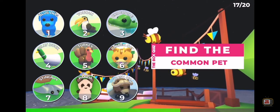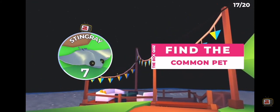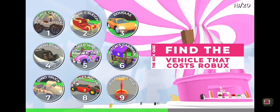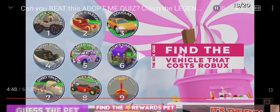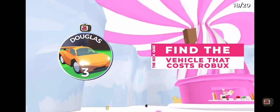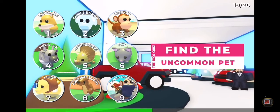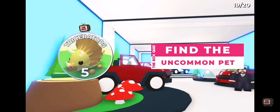Find a common pet. This is easy — it's gonna be Silly Duck or Turkey. Silly Duck, I think. Oh no, this is not easy at all. Question 18: Find the vehicle that costs Robux. I think it is three. Yes — the Douglas, which is part of the Super Cars Pack. Question 19: Find the uncommon pet. This is a tricky one. I think it is five. Of course, it's the Triceratops.